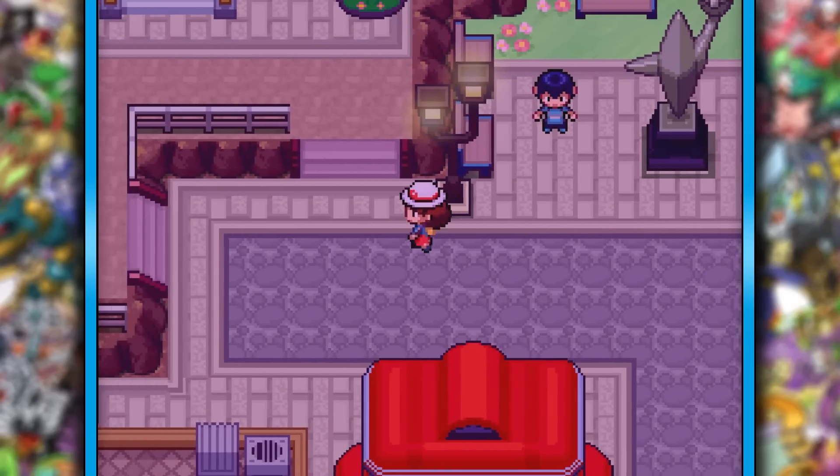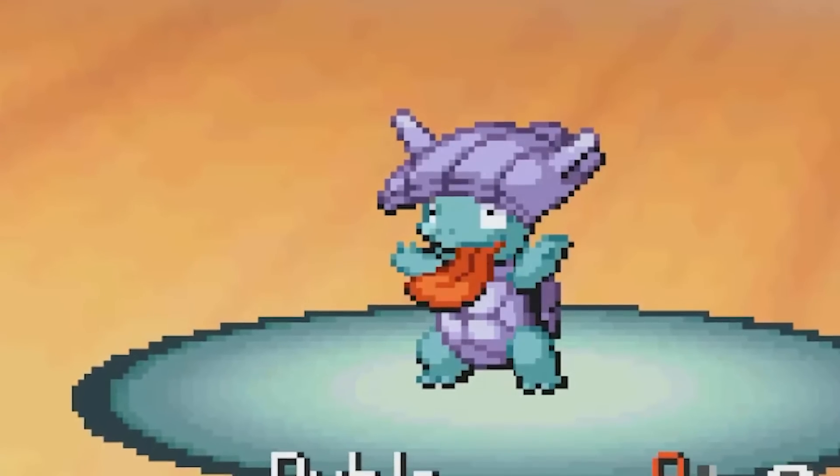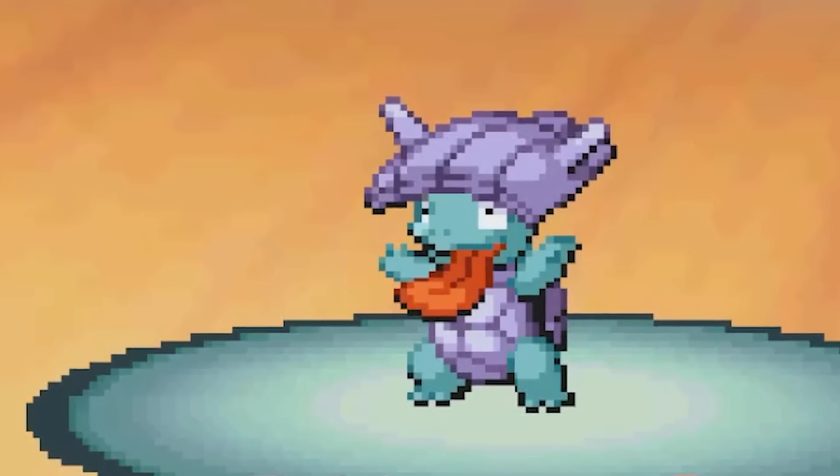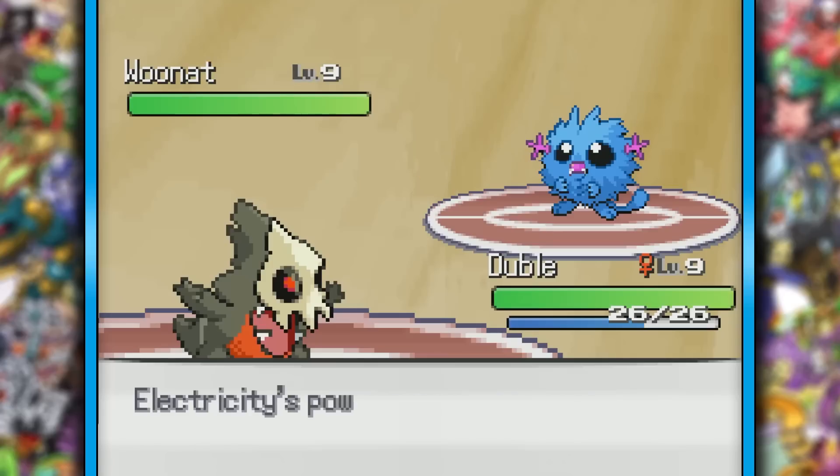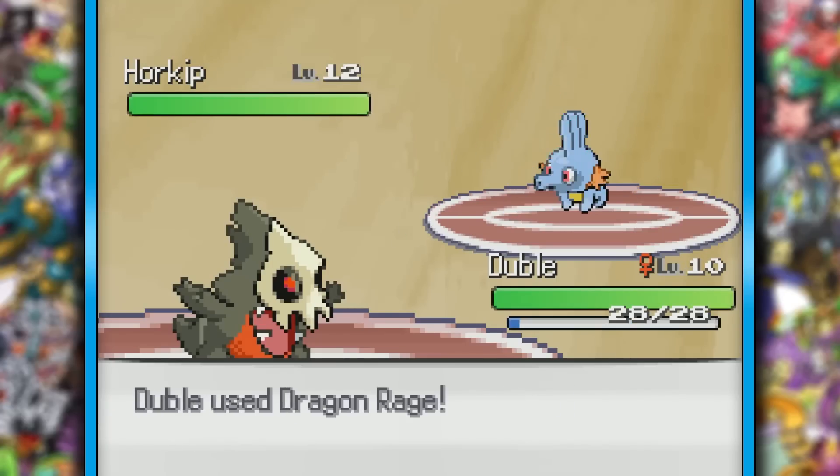Now the good thing about having Gible as our starter is we can get Dragon Rage. Sheltow looks like he's on his way to his first day of preschool, and I'm here for it. I am using custom sprites, so we will be seeing some cute little fuzzballs like Wunat. Needless to say, Doobl took out Brock's water types with ease.